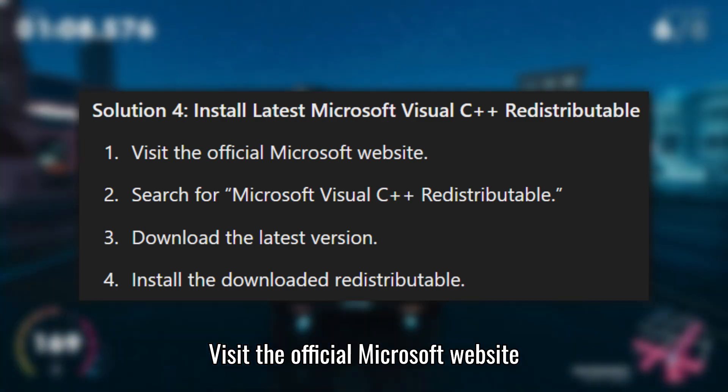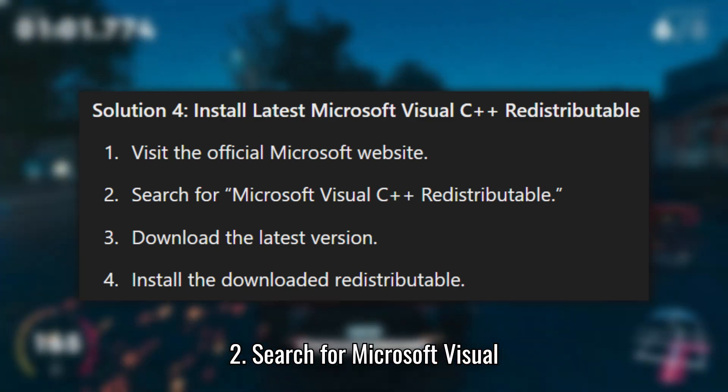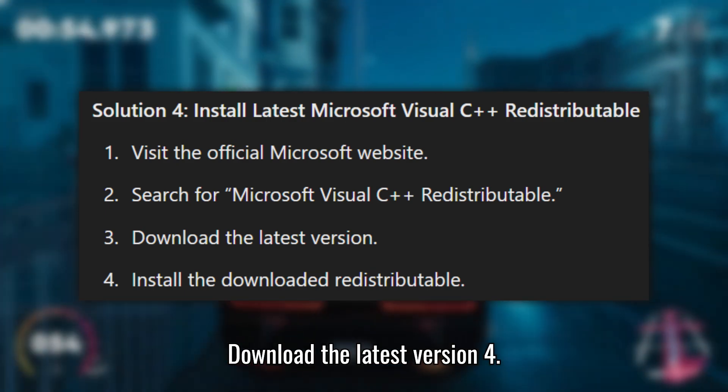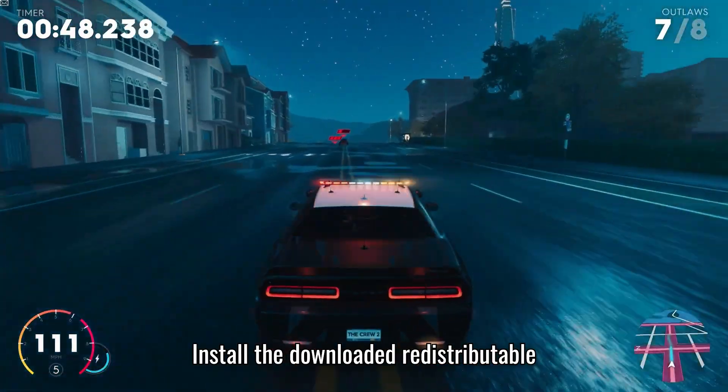1. Visit the official Microsoft website. 2. Search for Microsoft Visual C++ Redistributable. 3. Download the latest version. 4. Install the downloaded Redistributable.